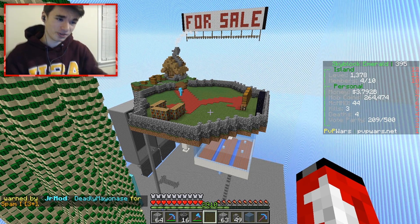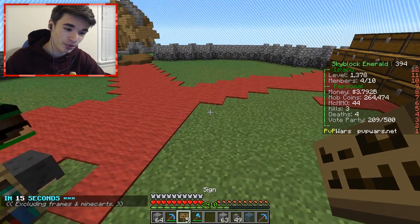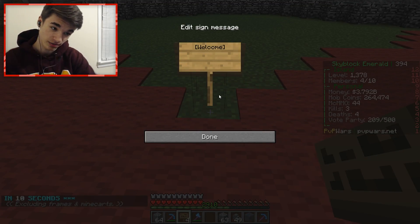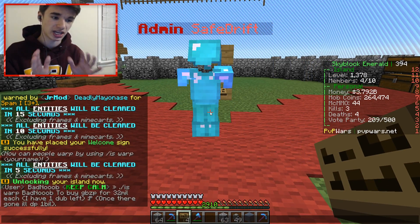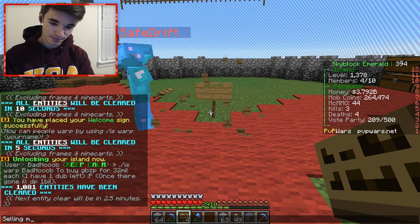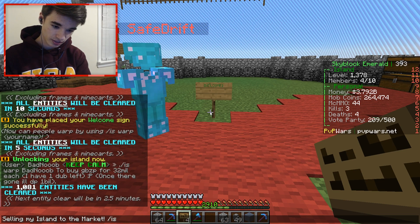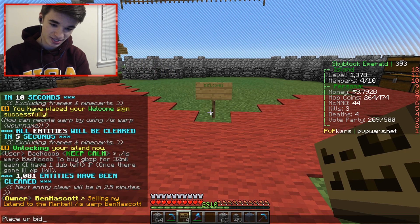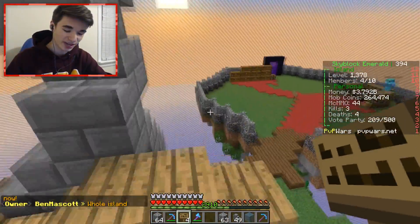Wow, just wow, look at this. It's officially time to put this on sale. So what we're gonna do is put a sign down right here — like so — we'll do 'welcome', place it down just like that. Unlocking the island. We're gonna type in chat now — focus up here, Safe. What do we say in chat? Selling my island to the market — warp Ben mascot, place your bids now, whole island.